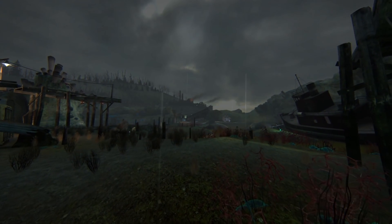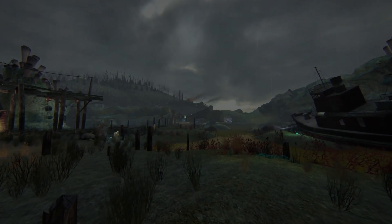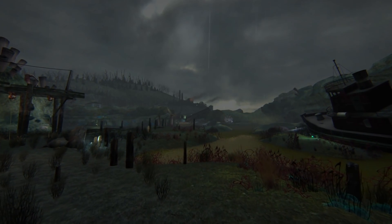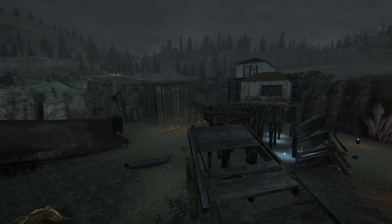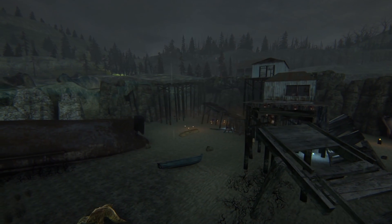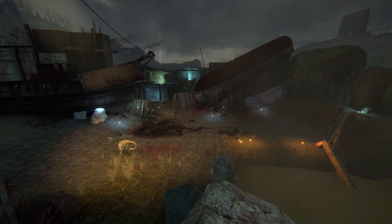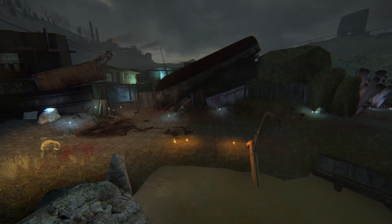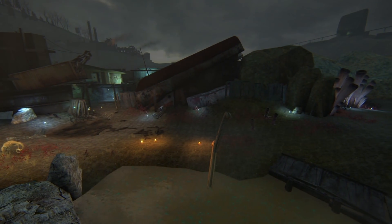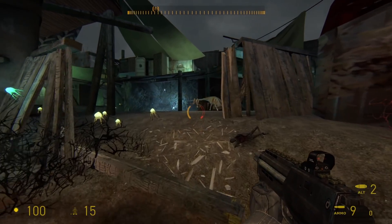I had a feeling the map designers want the player to explore, so that's what I did. Along the way, I found many derelict shacks and structures, and saw aliens and monsters that I had only known in the concept art. Zen fauna is littered throughout this whole area, and it's a great way of showing how Xenian lifeforms started to evolve and grow on Earth after Half-Life 1.